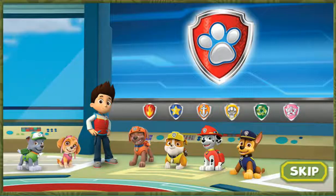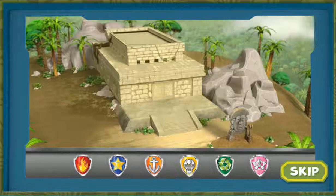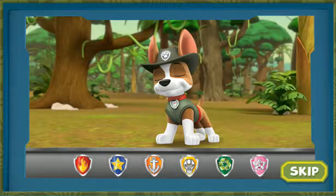Ryder has a new mission! The legendary Golden Banana is missing somewhere deep in an ancient jungle temple, but it needs to be brought to the museum. The Paw Patrol needs to call in some help for this mission — Tracker, the Jungle Pup. No job is too big, no pup is too small.